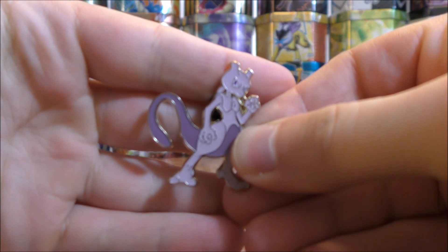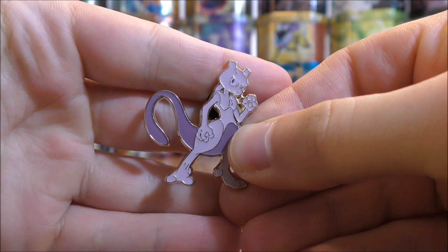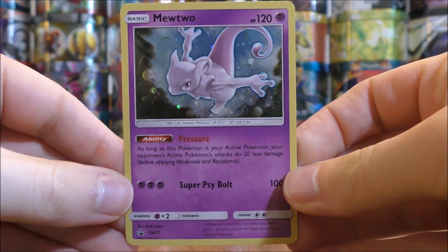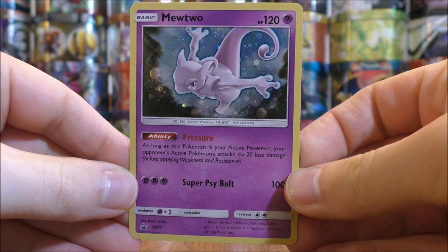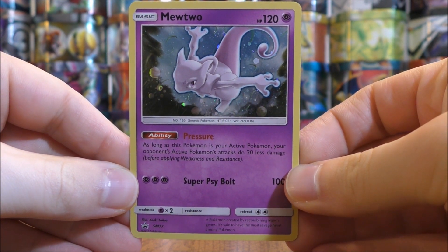Here's a look at the Mewtwo pin. I like this one better than the Pikachu one — it was almost like Pikachu was wearing lipstick on that pin. And here's a look at the Blackstar promo — a good looking holo card. Really like the pattern on it. SM77 is the card number.